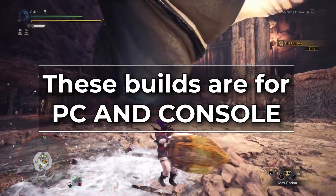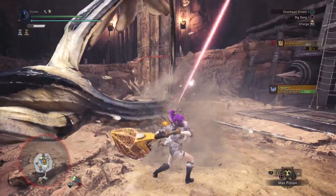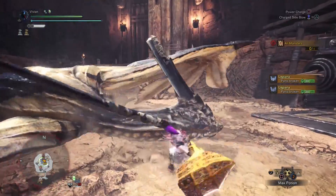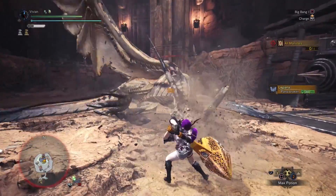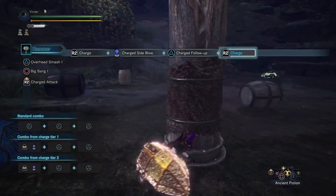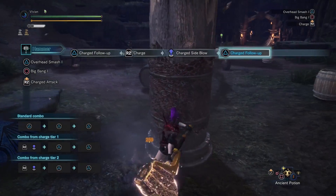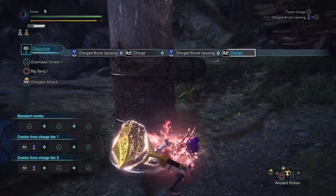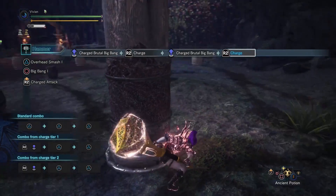The console sets haven't improved since Behemoth came out. It is important to discuss why Max Might is meta because it will be in all of these builds. Hammer does use stamina while charging your charge attacks, however the consumption rate is extremely low — so low in fact that if you charge to level 1 and release, your stamina will be 100% again by the time your swing connects. And as for the level 3 standing charge attack, your Brutal Big Bang — if you release it close to immediately, all of your hits still get Max Might.